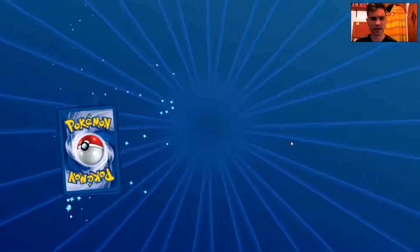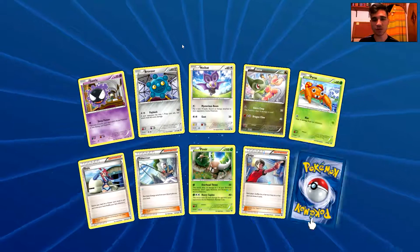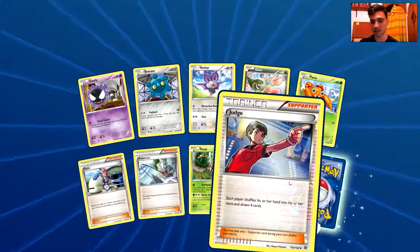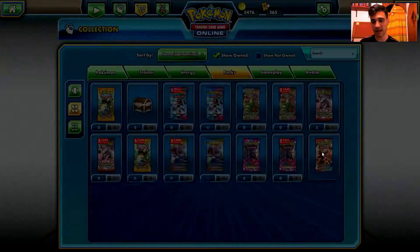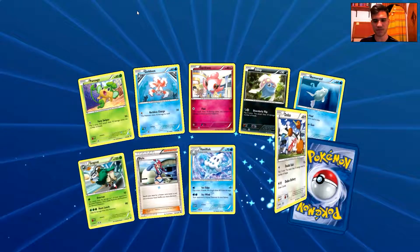Let's go for the third pack and I think that we can fix that. We have a Gastly, a Bronzor, a Noibat, an Axew, Parasect, Skyla, Fisherman, Pinsir, Reverse Hollow Judge — fantastic — and the rare is a Marowak. Not so bad, not so good either. We may want to build a Marowak BREAK deck, so that's fine.